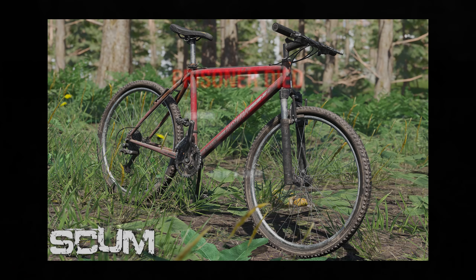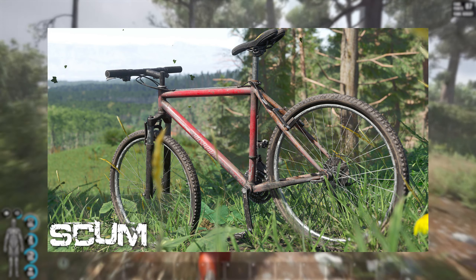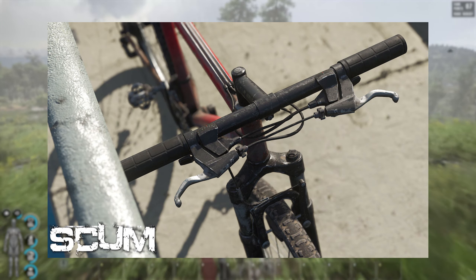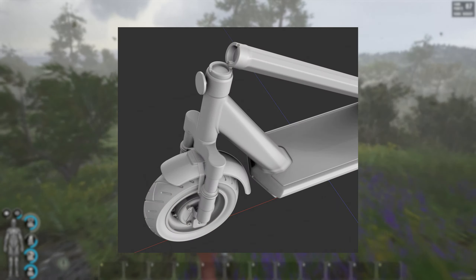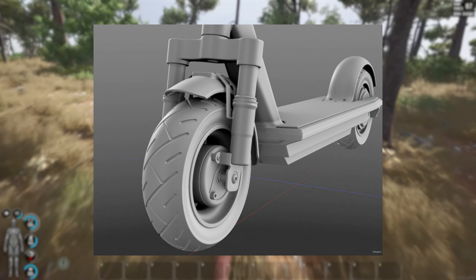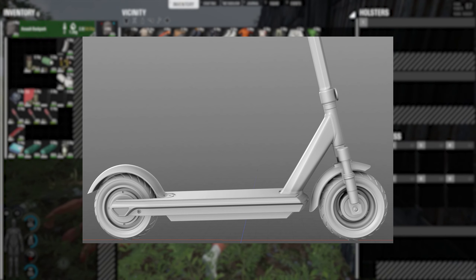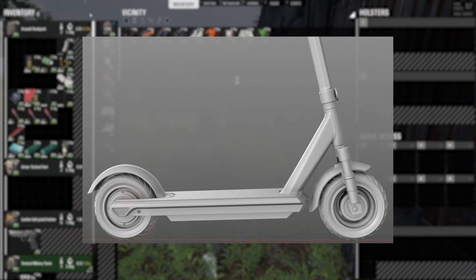Tommy also showed us how the bikes are coming along and they're looking super crisp. I'm wondering how these are going to work with mountain biking and if that's even going to be feasible. Tommy also showed off the work-in-progress scooter, and I feel like motorcycles and scooters wouldn't have that big of a difference in physics, so maybe we might be seeing this sooner rather than later.